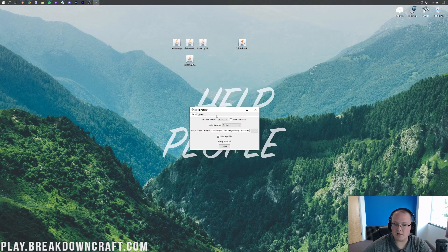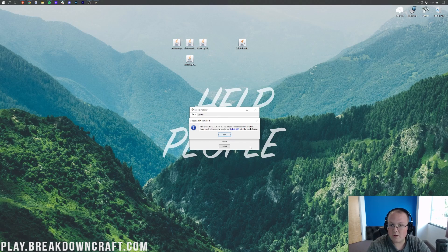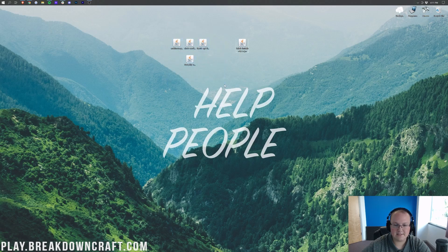That's going to open up the Fabric Installer. Make sure that 1.17.1 is selected, then click Install. It will say Fabric Loader 1.17.1 has been successfully installed. If it doesn't say that, it's because you haven't played 1.17.1 without any mods — so go play that version with no mods, no Optifine, nothing, then come back and click Install. Click OK and close out of the Fabric Installer.